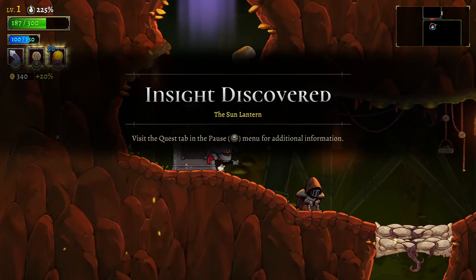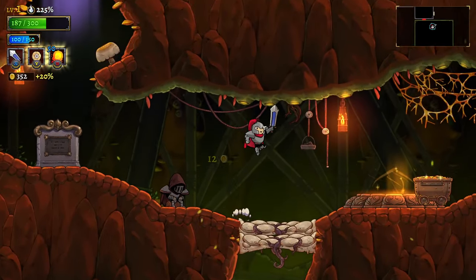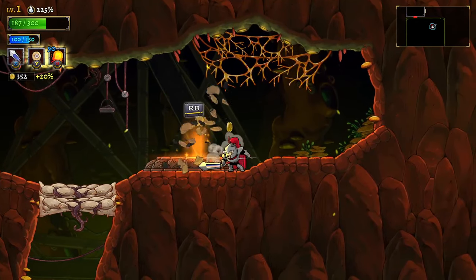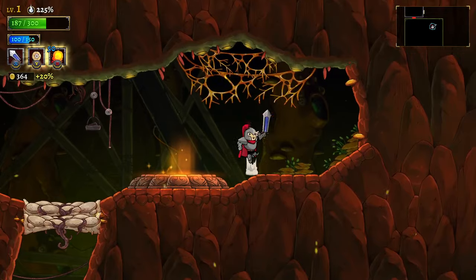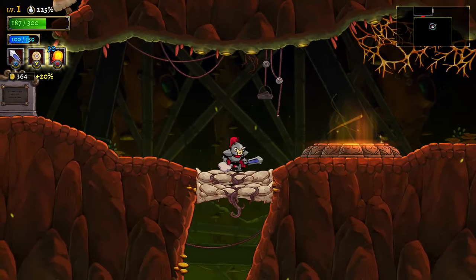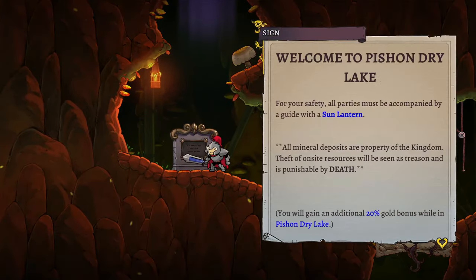Insight discovered — the sun lantern quest! Free coins, they're worth 20% more. 352 plus 20%, I see it. Free coins! Right button — we can quick travel. Wait, I'm confused — what have I done? It looked like I had three spots. Oh no, these totally slow me. I like them. Hmm, where did my knight friend go?